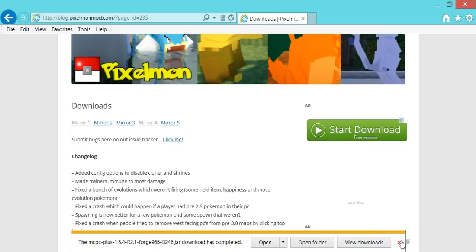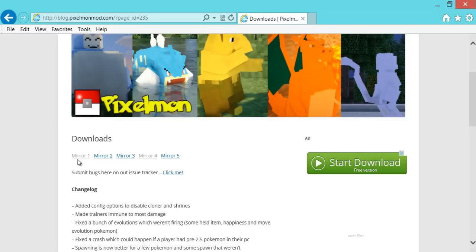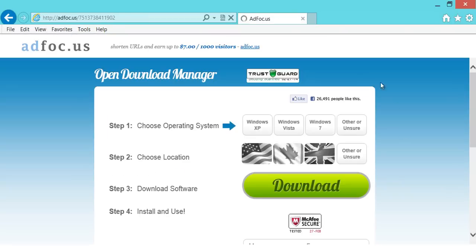Now you need to get the Pixelmon mod. I already have it so I'm just going to make a copy of it. But if you don't have it, the link will be in the description. Go to the download page, click Mirror One, do all that stuff, and then you're good.